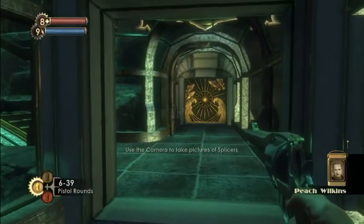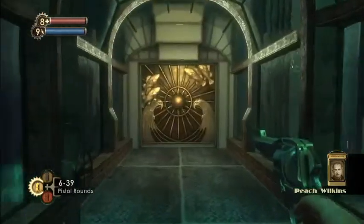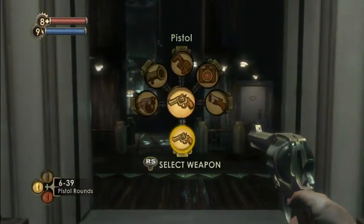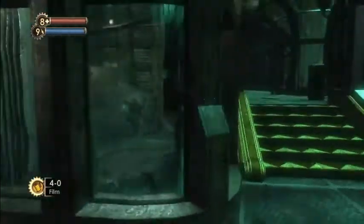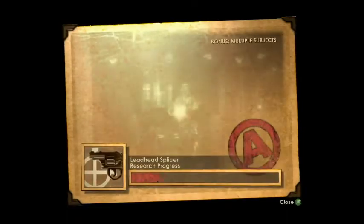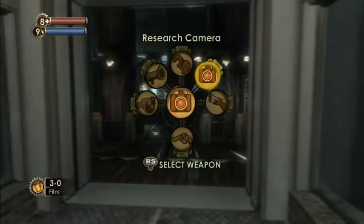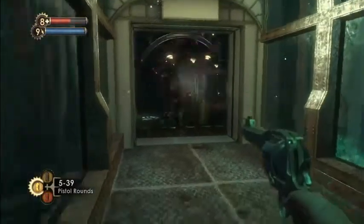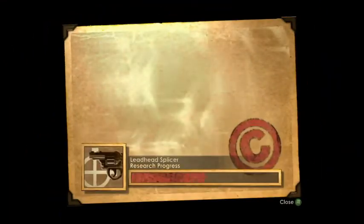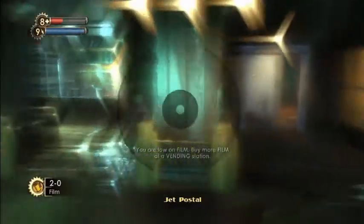Are you ever bringing old Peach them snappies, or are you just sightseeing? Well, if I find them, Peach, I would like to. So sometimes, as a reward for doing the research, you get new tonics. I end up taking a lot of damage while I'm researching, because I end up doing this — taking bullets just to try to get a good picture. You're low on film — buy more film at a vending station. The game tells you.